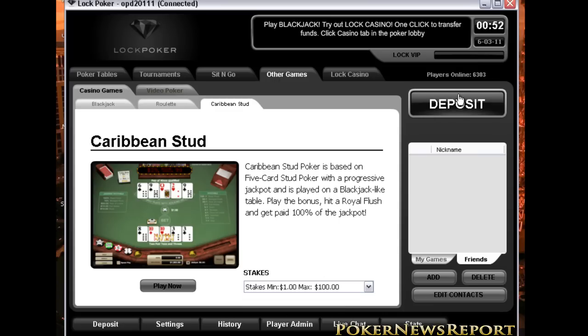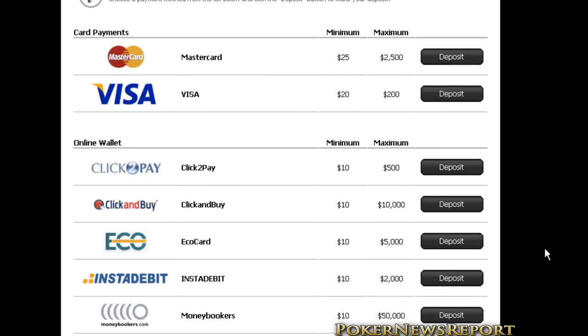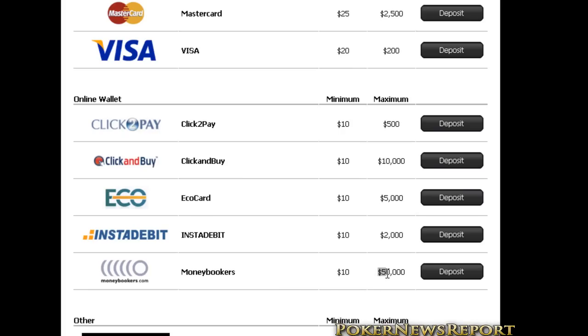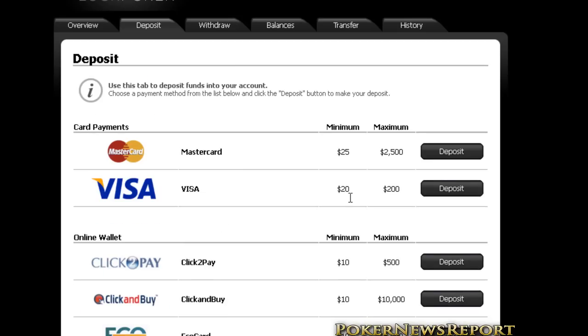Now let's talk about deposits. Lock Poker offers different deposit methods. The two most popular are MasterCard and Visa. The maximum daily deposit with MasterCard is $2,500, and with Visa it's $200. You can also deposit via Click2Pay, Click and Buy, EcoCard, InstaDebit, MoneyBookers, Cash Transfer, and uCash. MoneyBookers is one of the highest, allowing up to $50,000 daily. Minimum deposits vary from $10 up to $100, with some at $25. To take full advantage of the sign-up bonus, you need to deposit $50 or more on your first deposit.